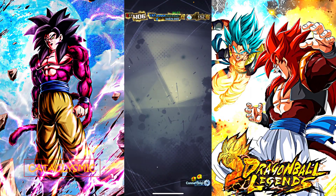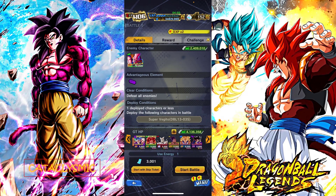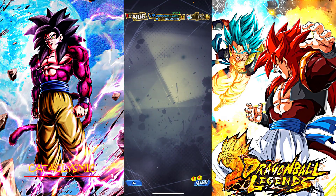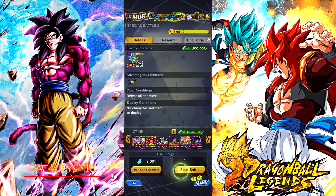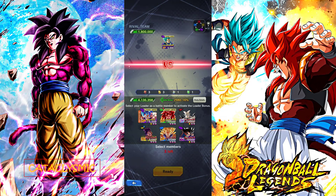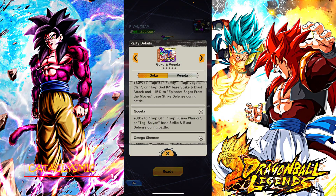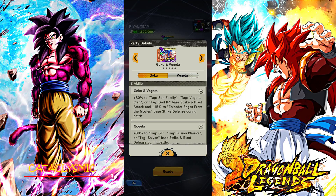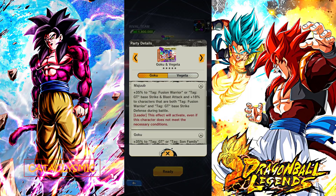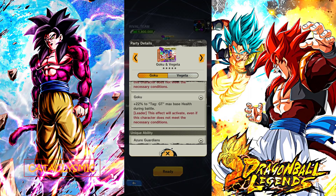The team we are going to be using them on today is GT, and they will act as our purple on this team. With him active, the ability bonus is up to 3419 percent for the party. The whole GT team is going to receive an extra 15 strike defense, and the blue boys will also be receiving triple Z ability buffs from Majub and Super Saiyan 3 GT Goku on the bench.